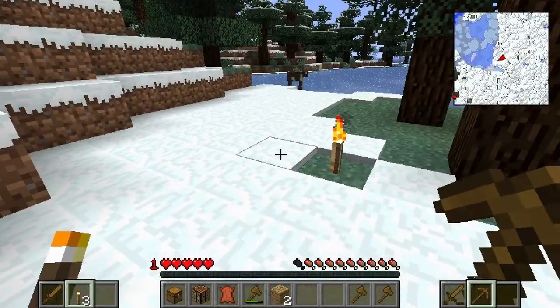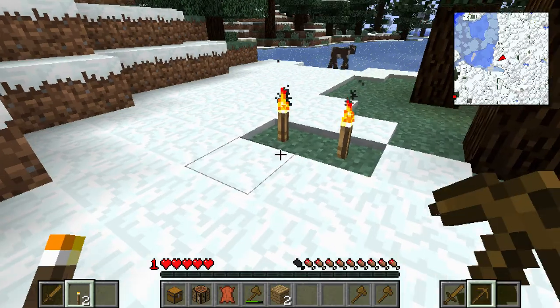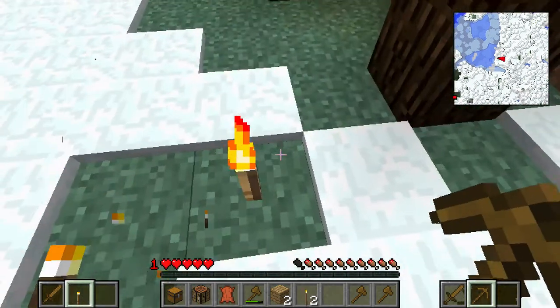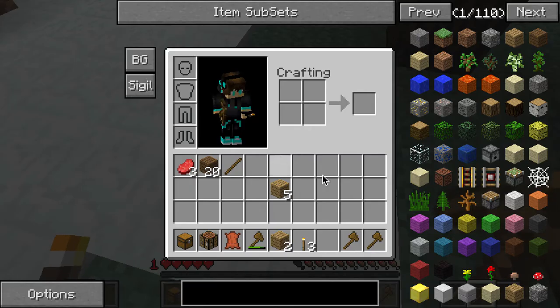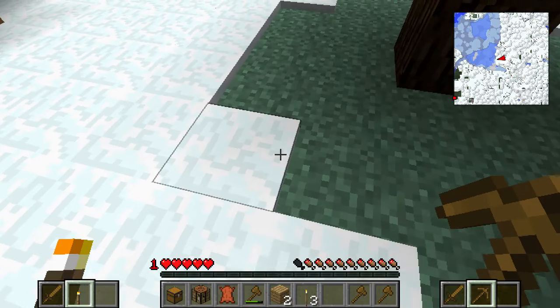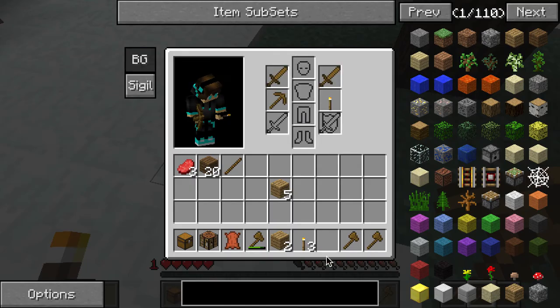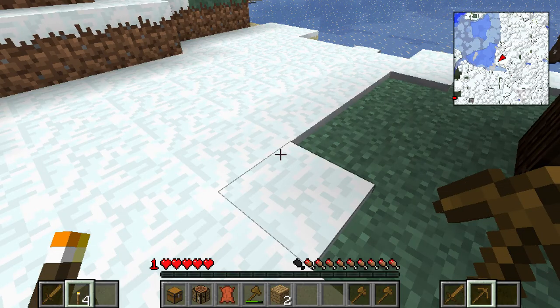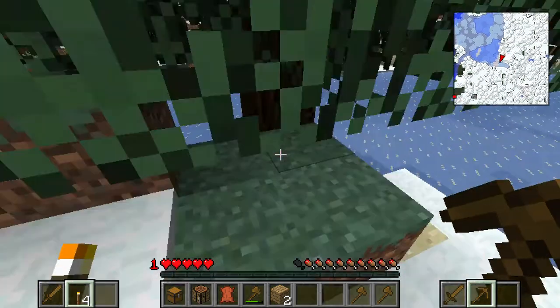See, I told you this would be a good idea. Torch mine, torch mine — see, it's such a useful tool while mining. Then I have to put these torches back. Oh okay, battle gear.